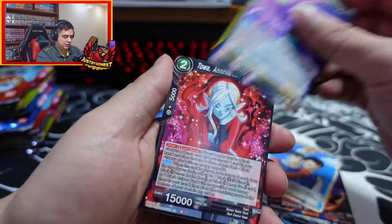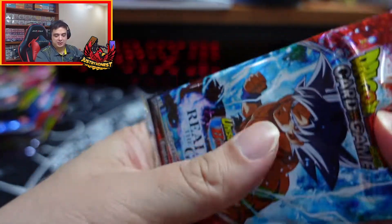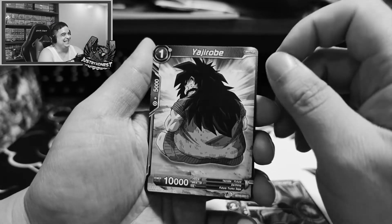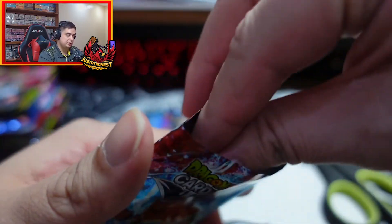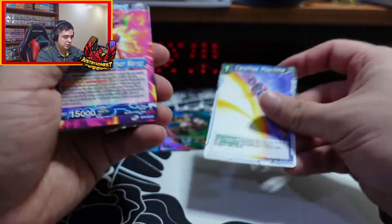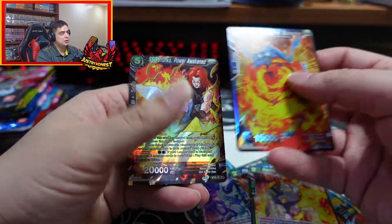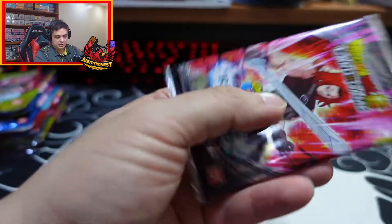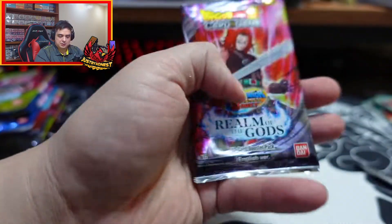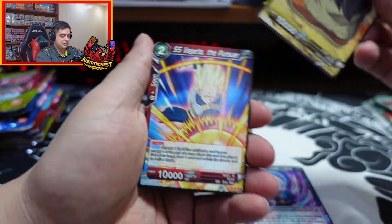There are some cards that were kind of awkward that I didn't expect to be in here. Yajirobe! I was like holy crap, Yajirobe's in here! Imagine if he went to the alternative power - that would have been funny. I'll sleeve them up at the end, we're just trying to get through this. The art on here, I like it. This is something - Yajirobe, there we go.